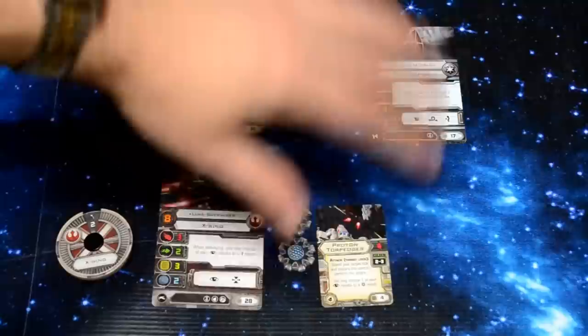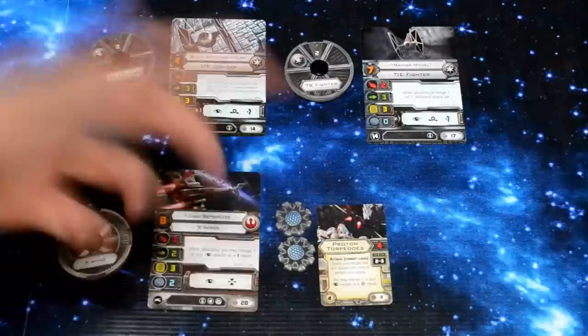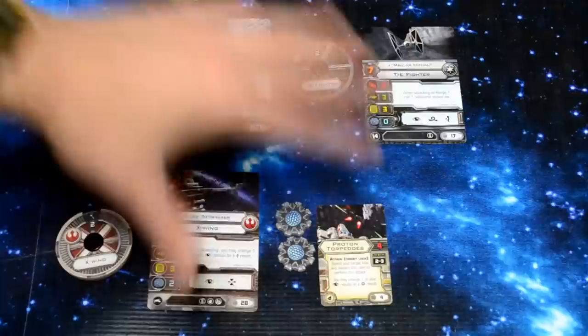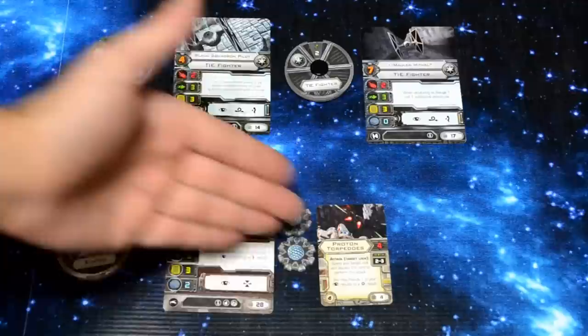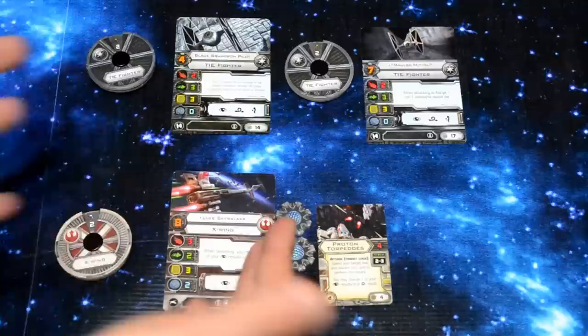We've got one X-Wing and two TIE Fighters. Luke Skywalker is in the X-Wing with Proton Torpedoes. We've got a Black Squadron Pilot and Mauler Mithil. The Black Squadron Pilot has a Pilot Skill of 4, so he'll be moving first and shooting last. Mauler Mithil has a Pilot Skill of 7, and Luke Skywalker has a Pilot Skill of 8 — the highest — so he'll be moving last and shooting first.